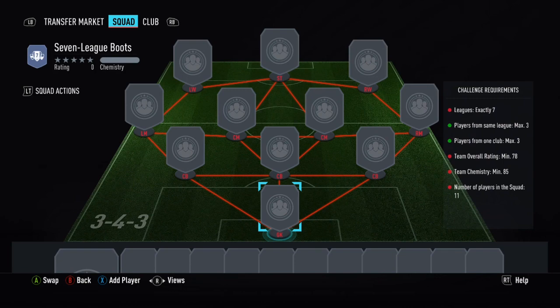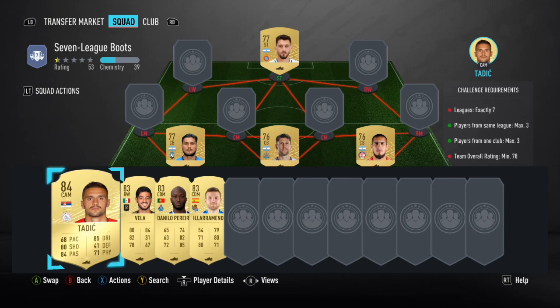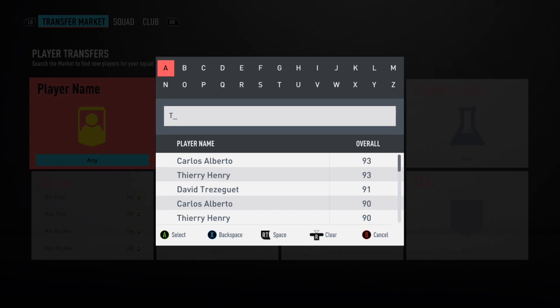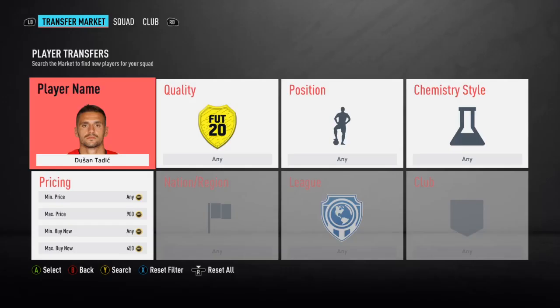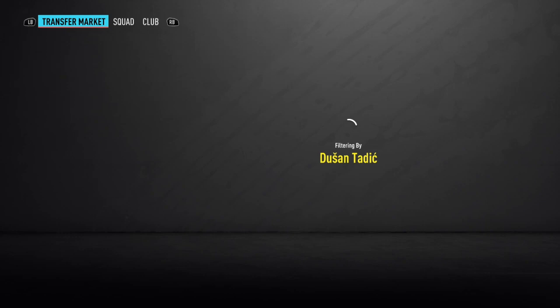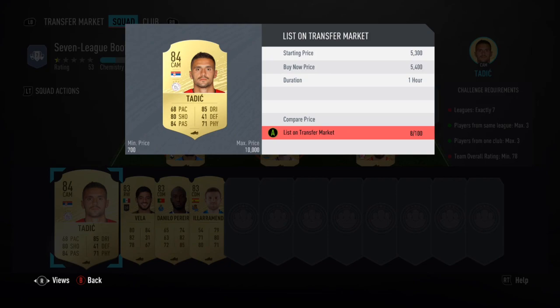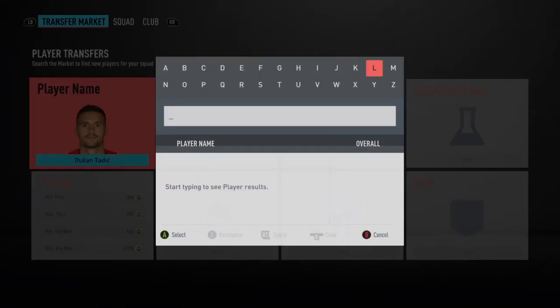But now I'm off to do this seven league boots and I'll be back after I've done that. So what we've decided to do is sell these four players - mainly for the fact that I don't have any coins. We're gonna sell these and see how much we can get. We'll go 5.4 for Tadic - I want them to sell instantly pretty much, so I don't mind cutting a bit.